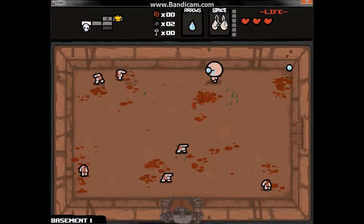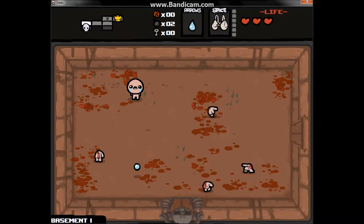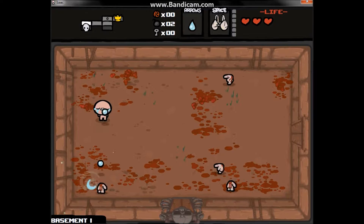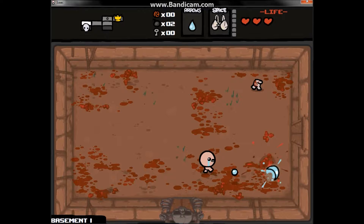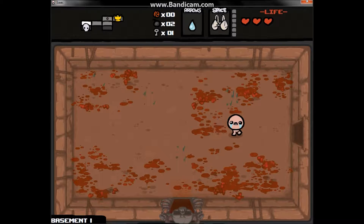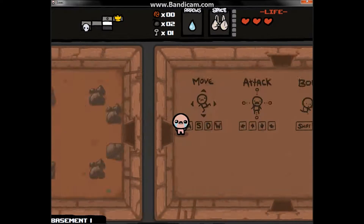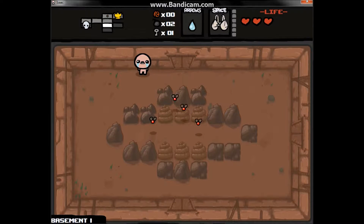So basically this is the Binding of Isaac — this is Isaac that I'm playing as right now. He shoots tears, literally his tears that damage enemies. I went to that golden room earlier with the super cool music — that was the item room. I got a key, which is good because I'll need it to go to the same kind of room on the next floor.